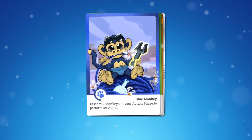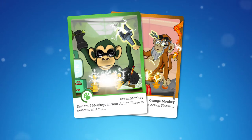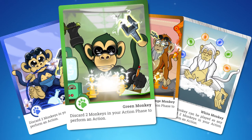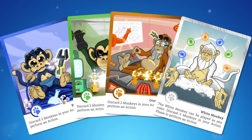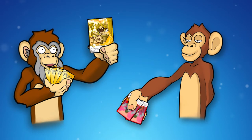All of the other cards in your hand are monkeys, which you must discard in pairs every turn to perform an action. They come in four colors: blue, green, orange, and white. The action will depend on the color of the pair, so use them wisely to get the pug, give donkeys away, or just create confusion.